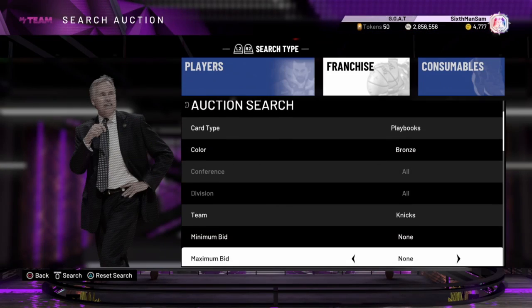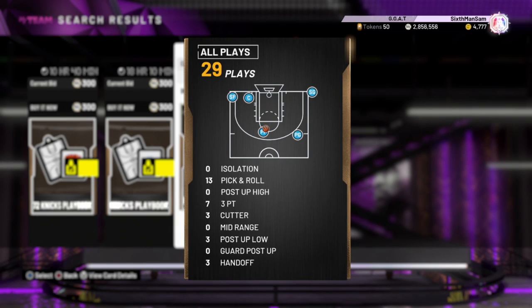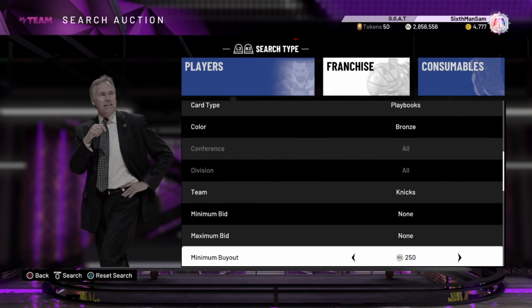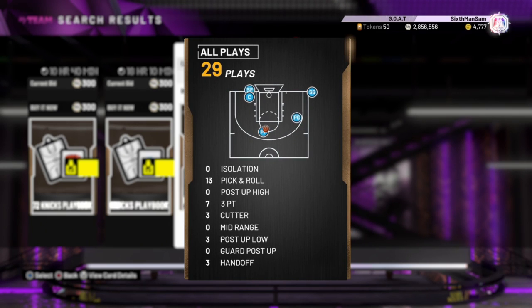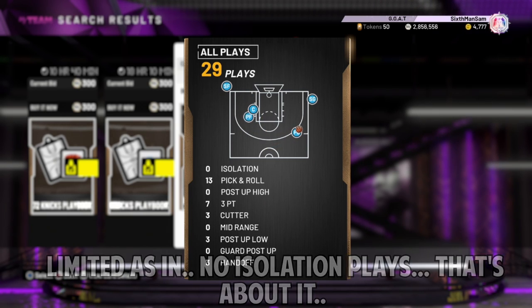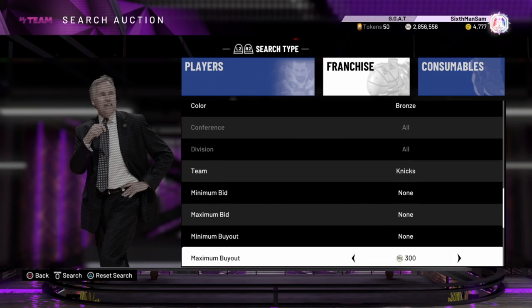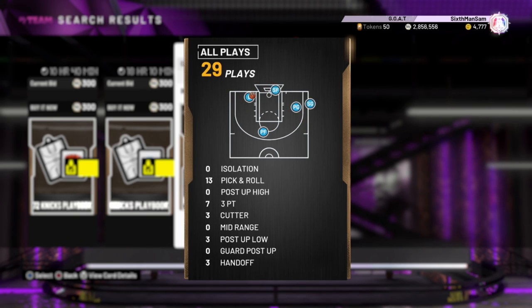I have the playbook on the screen here along with the price on the auction house. There's only 29 plays in this playbook — pretty low in comparison to others and very limited. There are zero isolation plays, 13 pick and roll, no post up high plays, seven three-point plays, zero mid-range plays, and no guard post up. But as you'll see throughout the video, there are just so many options — it's a very read and react type playbook.